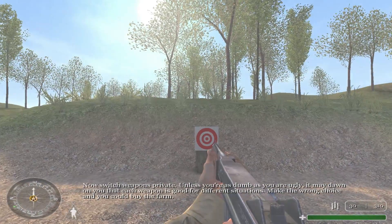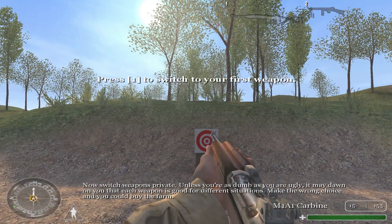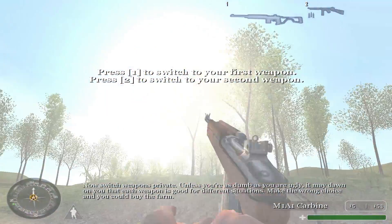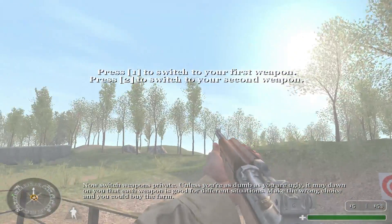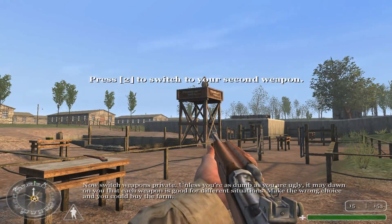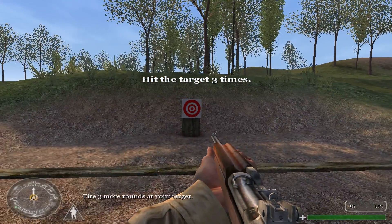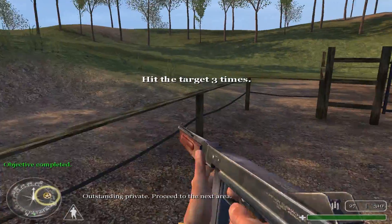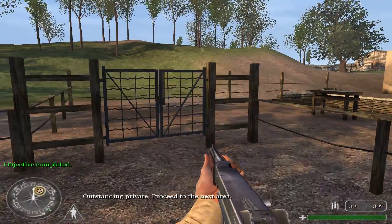Now switch weapons, Private. Each weapon is good for different situations. Make the wrong choice and you could buy the farm. Fire three more rounds at your target. Outstanding, Private. Proceed to the next area.